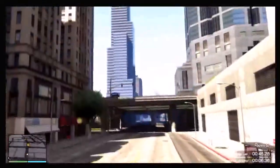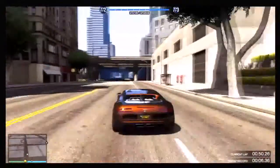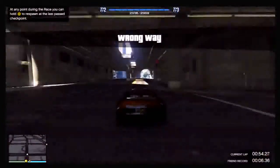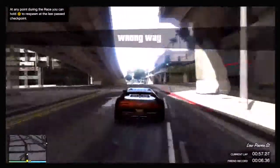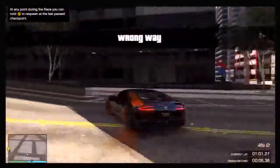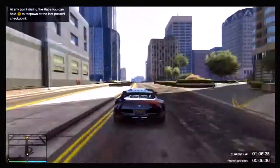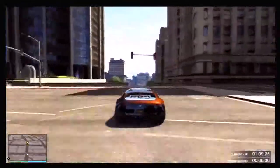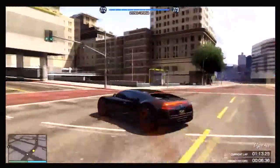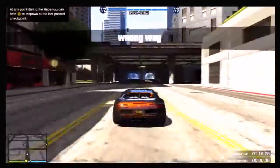You're going to keep repeatedly doing the stunt jump. If you did it right, you'll get 100 RP each time. Just to prove it works, I'll do it once more. You will get the annoying runway thing but that doesn't really affect it. Some people say hold wide to go to the checkpoint, but I think that makes it go slower — that's totally up to you. Just keep repeatedly doing the stunt jump, make sure you get enough air, and you get 100 RP every time plus you're gaining stunt jumps.